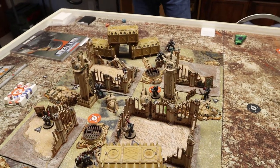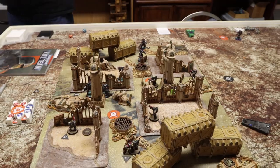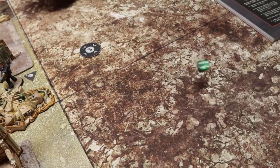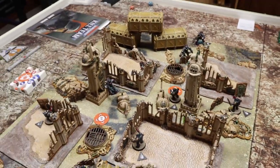My opponent has nothing to reveal. We roll off for initiative going into Turning Point Two — I rolled a three, my opponent rolled a five — so the Tau will have initiative in Turning Point Two.